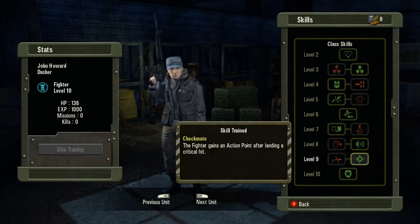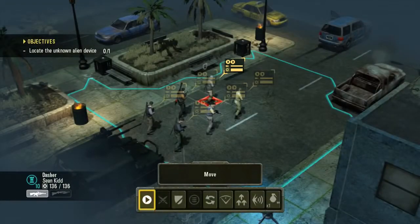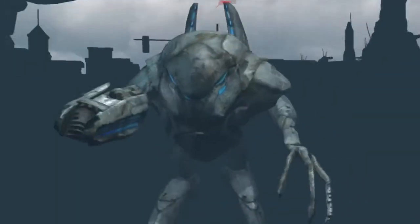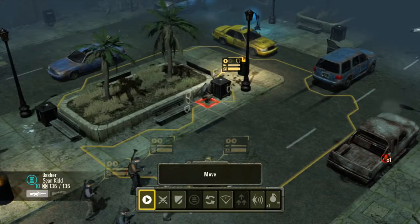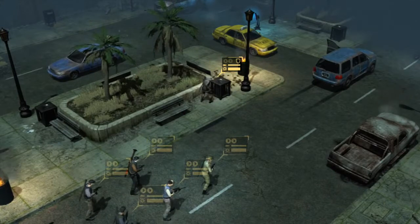Let's go out onto the playfield and see a couple of these abilities in action. The first one is called Warning Shout — a battle cry which increases the defenses of all units in range by 10%.